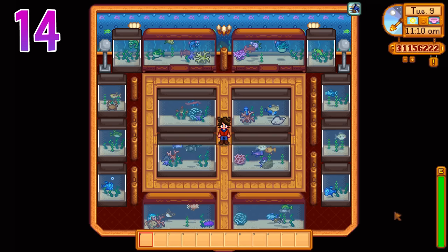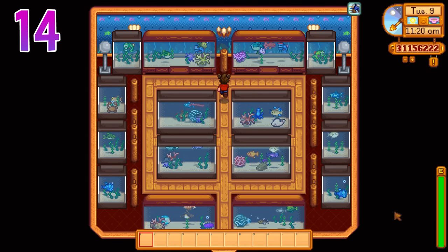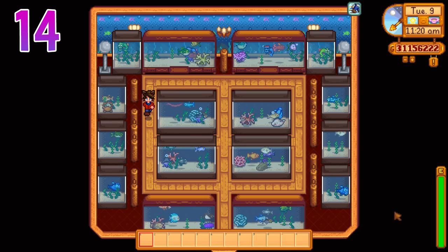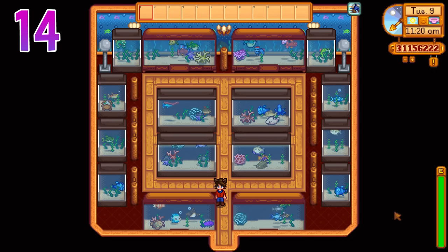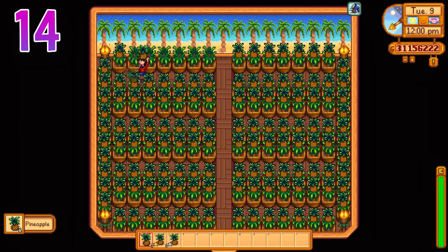This is another aesthetic tip — you can just design sheds for fun. They don't all have to be full of kegs and stuff. Here I have my little aquarium, and another that's island themed with a bunch of potted pineapples. These can make me a little bit of money, but it's mostly for fun.